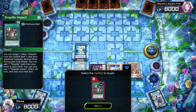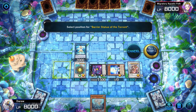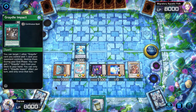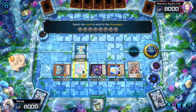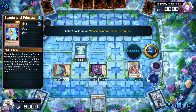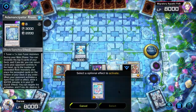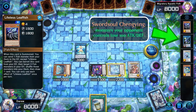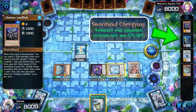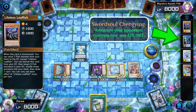Prima Donna will then target the banished card, special summon Barrier Statue from the deck, and add the banished card to their hand. Using Prima Donna and Tuna, we'll Synchro Summon into Dragite. Now we've completed our end board. Using this combo we have four cards banished, and Chenging will lower the opponent's attack by 100 for each banished card, making it hard for them to beat over Barrier Statue.